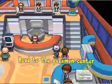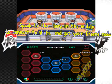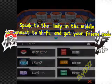Now, the next thing you want to do is head over to the Pokémon Center. The first lady handles random Wi-Fi battles. You want the second lady in the middle — speak to her to connect to Wi-Fi and get your friend code.